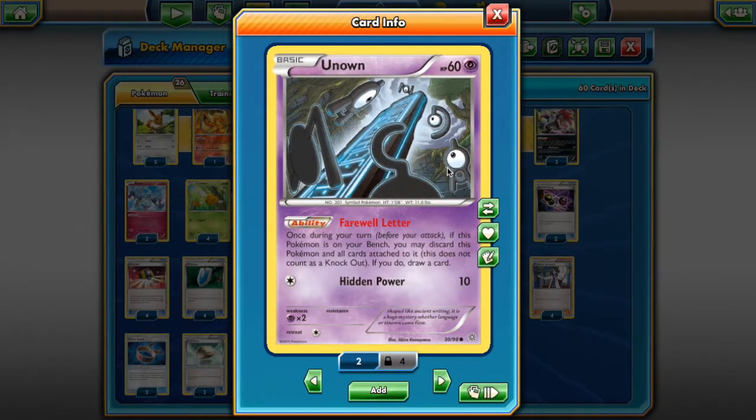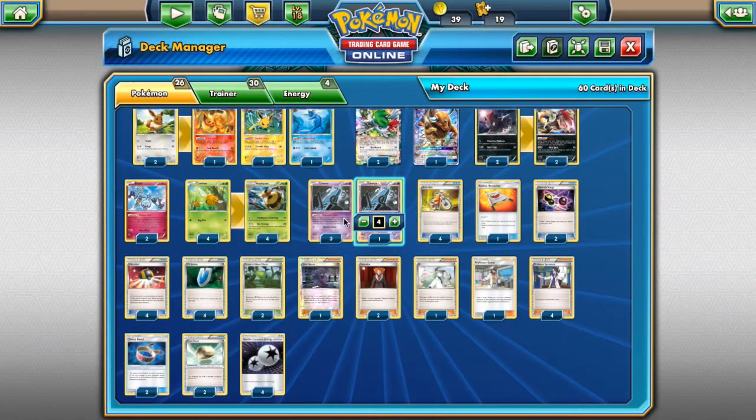As soon as you play Unown onto your bench, you can put it straight into the discard pile — boom, one new Pokemon in your discard pile, and you get to draw a card. He just immediately transforms himself into a new card and gets a new Pokemon into the discard pile. Perfect card here, and we're running 4 of him.